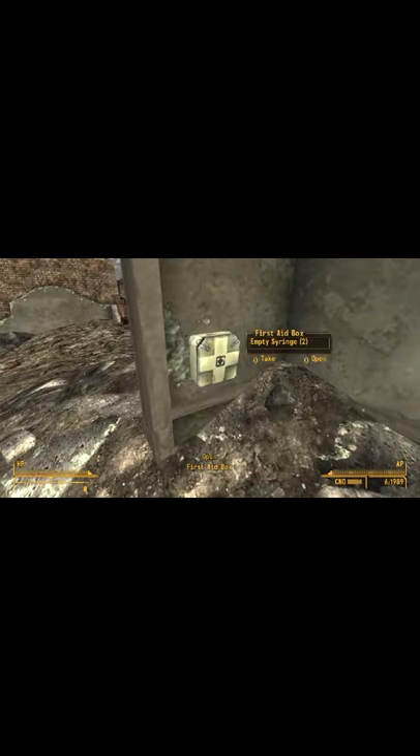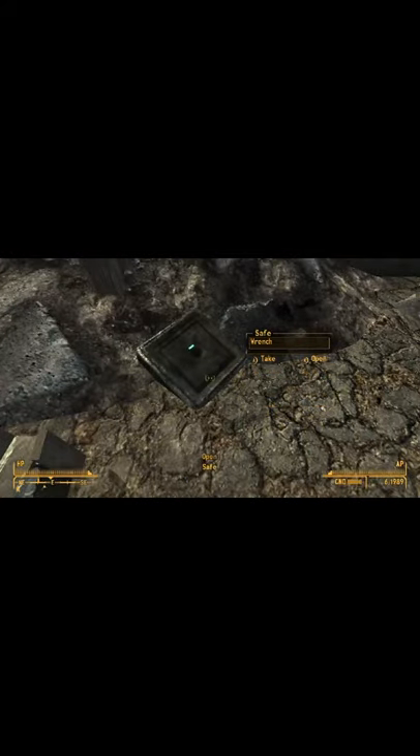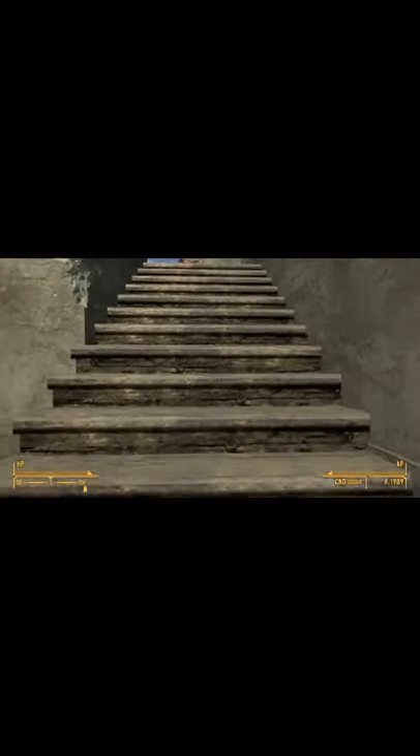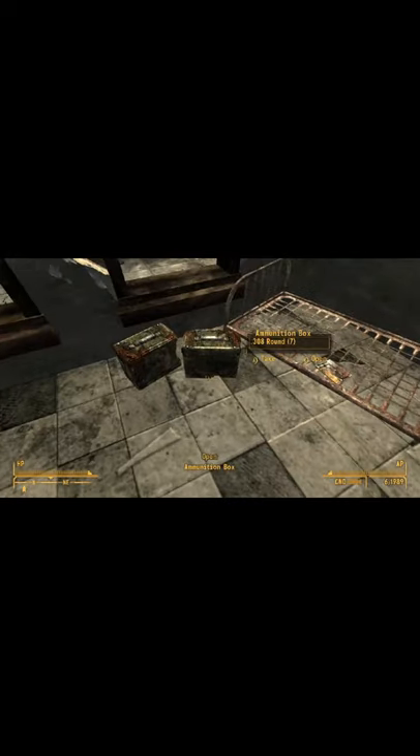Here's a list of all the important items to grab before leaving Prim. In the blown-out building before the NCR tents, there is a medkit on the wall as well as an already open safe that you can just grab. In the blown-out building beside the Mojave Express office, there are two ammo boxes as well as a skill magazine.